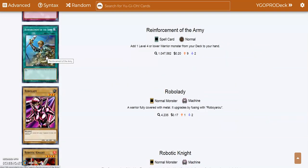Reinforcement of the Army — back in GOAT format, this card was actually at 2 because it was put to 2 after the first ban list, I believe. Even though it's still at 1 now, it's still a very good card. Even in today's meta, for myself, this card is easily just a one-card combo. Very good card.